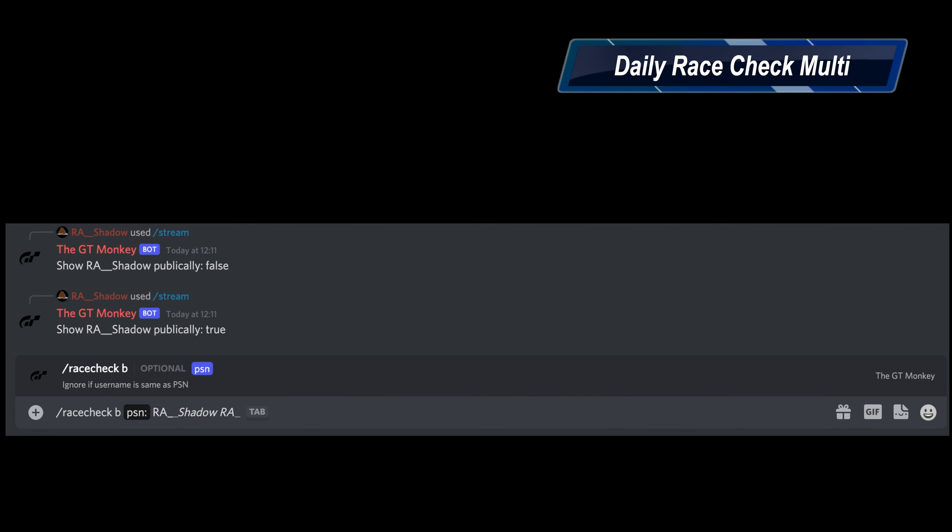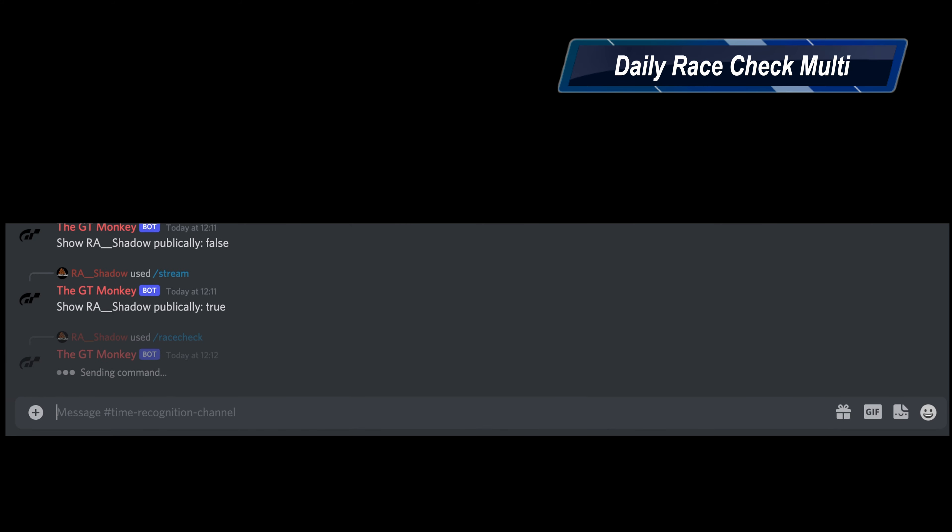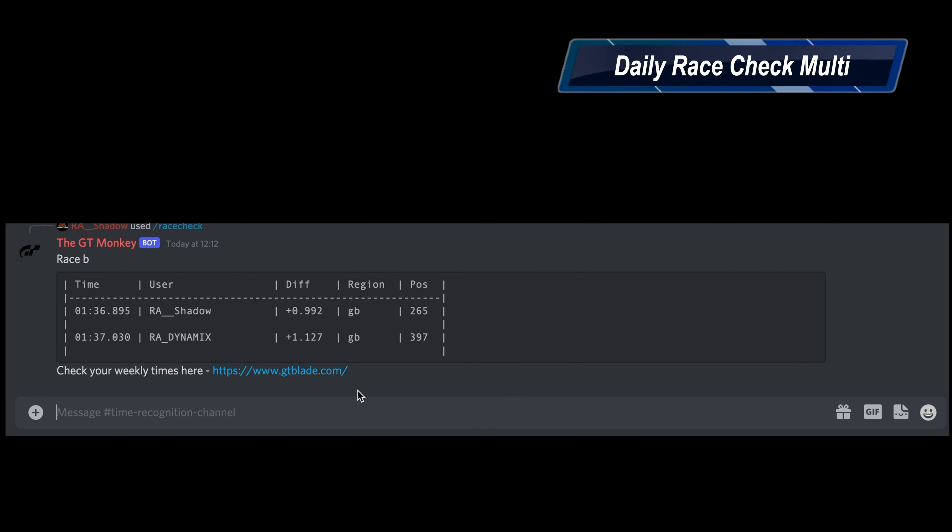You can also do multiple checks — you can see here we've got RA Shadow and we're going to add in RA Dynamics, and it will return both of those in a nice table so you can see how you compare to your friends. It'll tell you your position and what region they're in, because the positions are based on the region you're in.